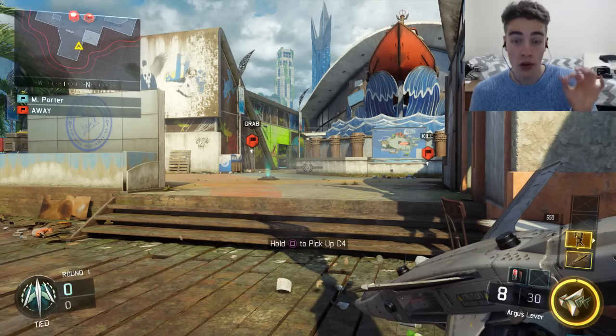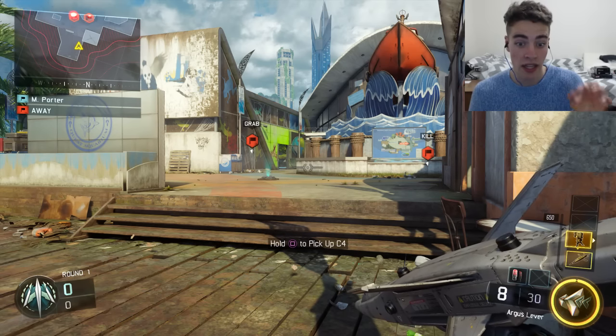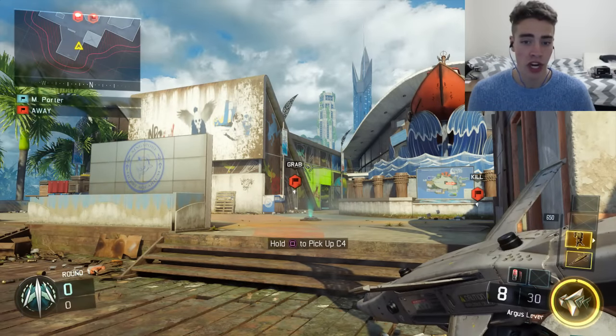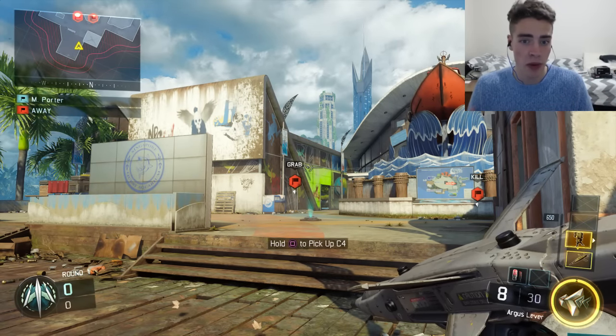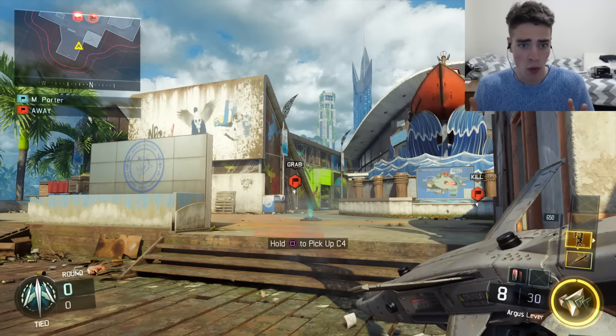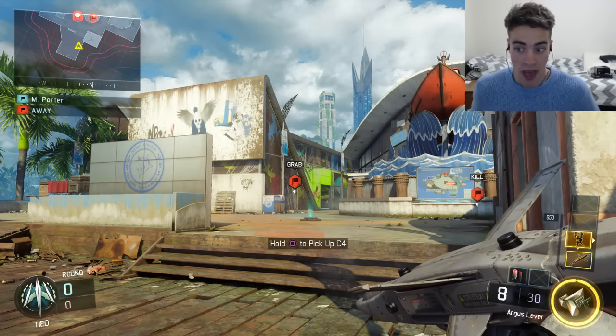Then you want to throw your dart at a wall. As soon as you throw the dart, pull out your Guardian, then double tap square — so you blow yourself up with your C4. That's it, bang, you're done. I do quickly want to mention: when you do this glitch, you want to be at least 20 to 30 meters away from the wall you're throwing your dart at, otherwise it won't work. I don't know why — it's just what seems to happen.